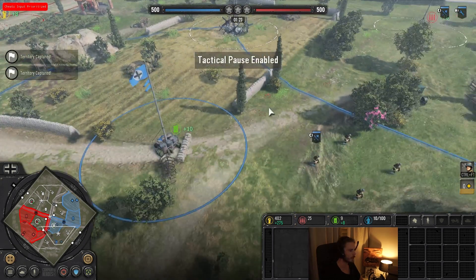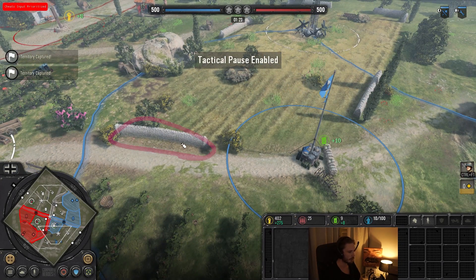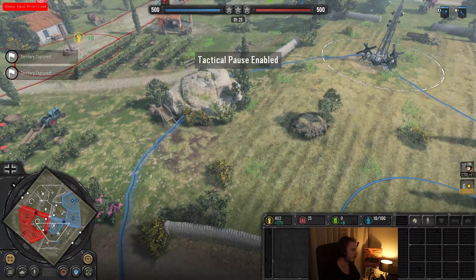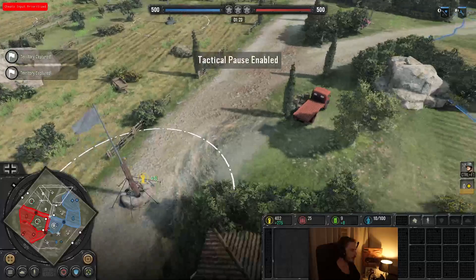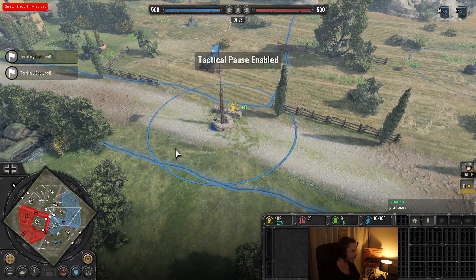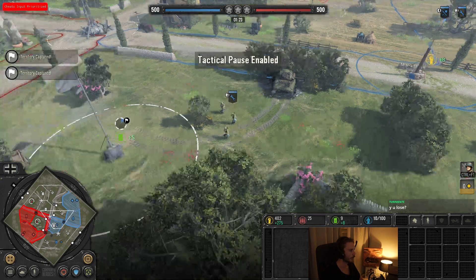If he caps, you can kind of use cover here and here. If he pulls back, this cover is basically useless in this position, and this cover is quite far away. I think in general this is probably the best start you can do on this map. You can go left side, but I feel like this cutoff is impossible to hold with this opener, but equally — which I didn't anticipate — this cutoff is equally difficult to hold.